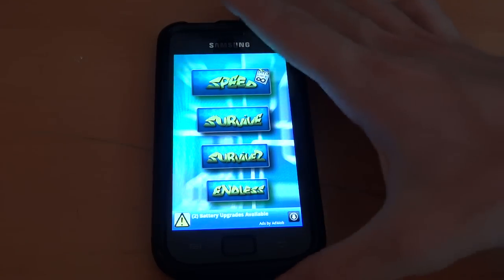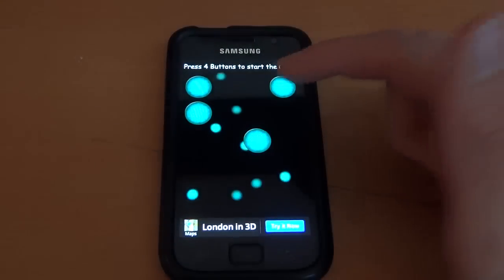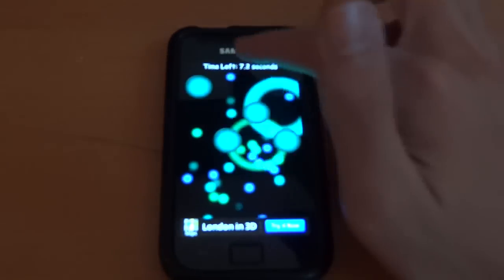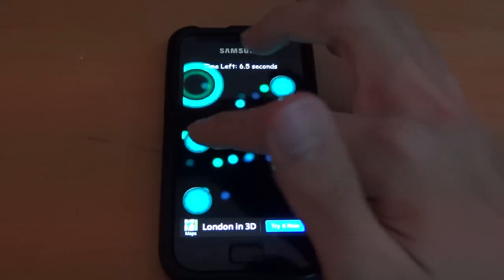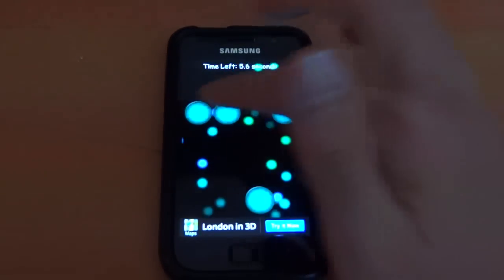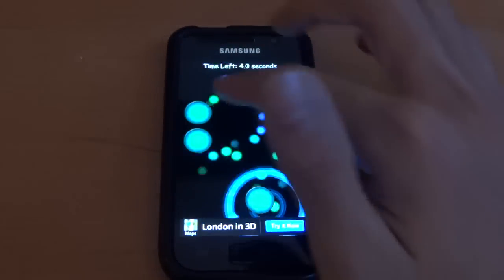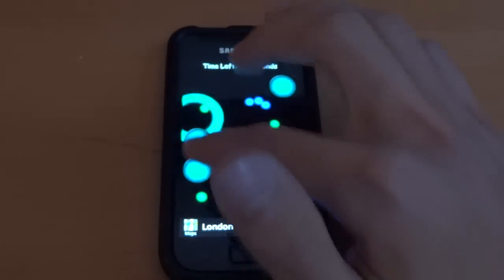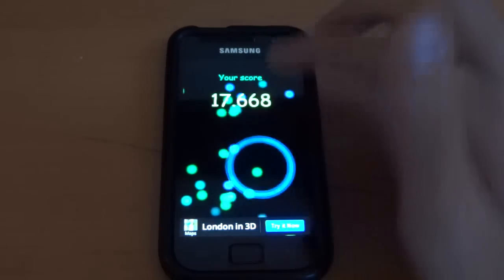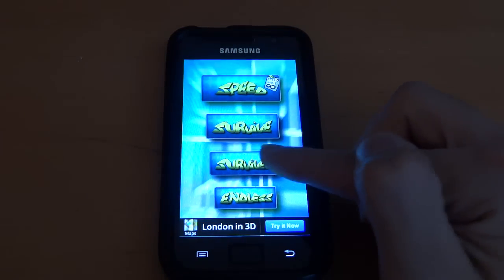It's a lovely little time killer. In Survive mode, you can see the seconds counting down at the top, and I basically have to click these green things fast enough before the timer runs out. If the timer runs out, unfortunately I lose the game.